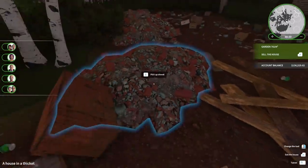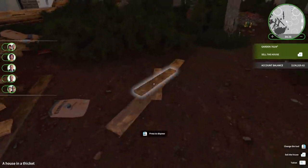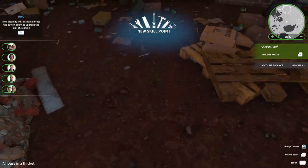First thing we need to do is clean up all the trash. Let's just go around and dispose of all this crap. All these planks of wood and cement — I guess this is all left over from when we built the house, maybe. Now there's tin cans. Oh, a skill point.